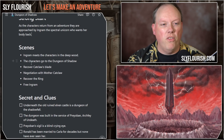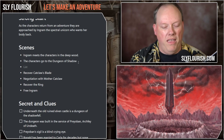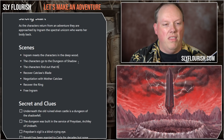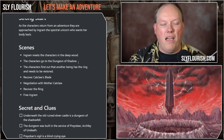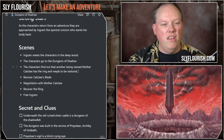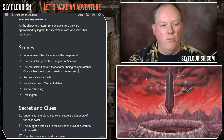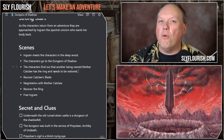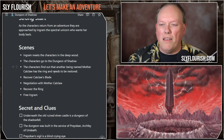We had some scenes: Ingram meets the characters in the woods, the characters go to the dungeon of shadow, they recover the cat's claw blade. There's another being named Mother Catclaw who has the ring and needs to be dealt with in order to get the ring. So you need one item to get to her, and another item to fix the megalith. One limitation is that it's going to be a three-hour session — pretty short, especially as a one-shot, because it takes like a half hour to even get started.